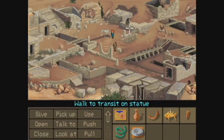Let's go all the way back to the transit on the statue. It's converging. So maybe I have to have Sophia stand in that area so we get our bearings on where that door is. Let's go all the way back.